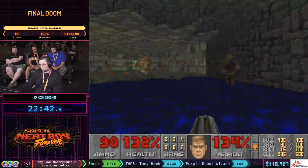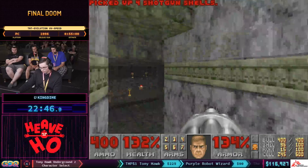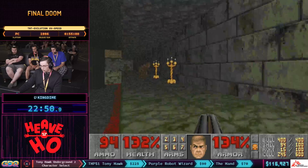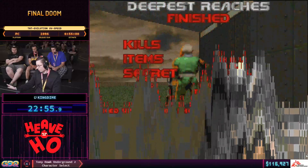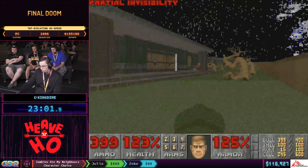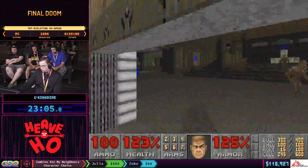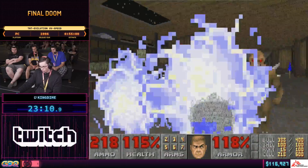With the original id Software, Tom Hall was sent to analyze a military installation so they could base maps on that, but they concluded that realism in maps was not very interesting. In TNT you'll see giant rooms with few monsters, and in Deepest Reaches the caverns are very narrow, claustrophobic, and a little bit unfun to go through.